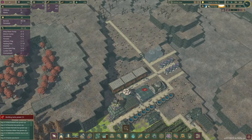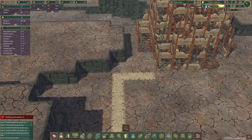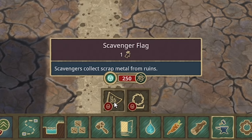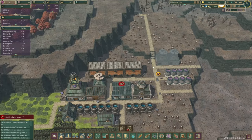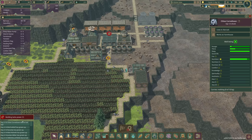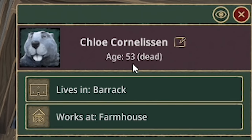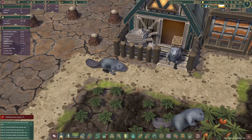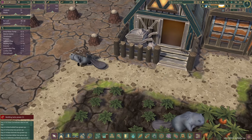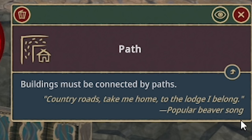We're planning the scavenger flag. We'll shove that right next to the ruins, maybe even two of them. Then sad news — Chloe has died of old age at 53. The other beavers just carry on. She's dissolved into the path — the circle of life. If you click on a path, it shows you the popular beaver song: Country Roads, Take Me Home, To The Lodge.